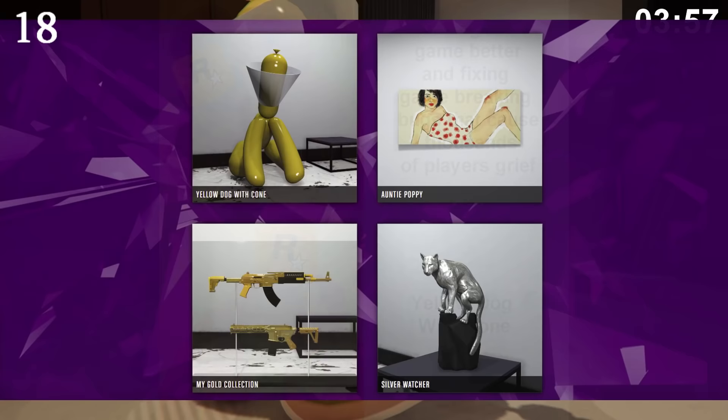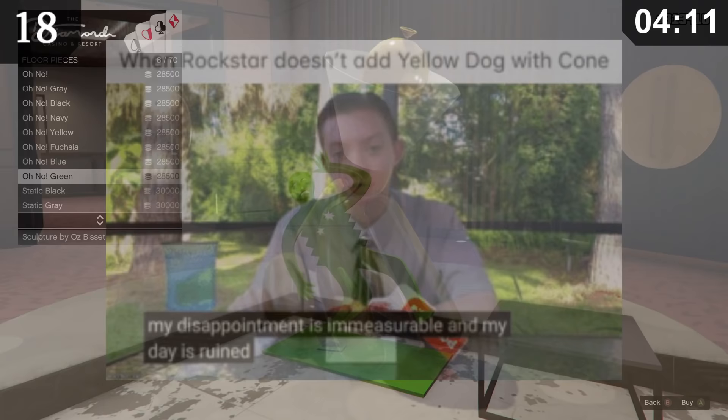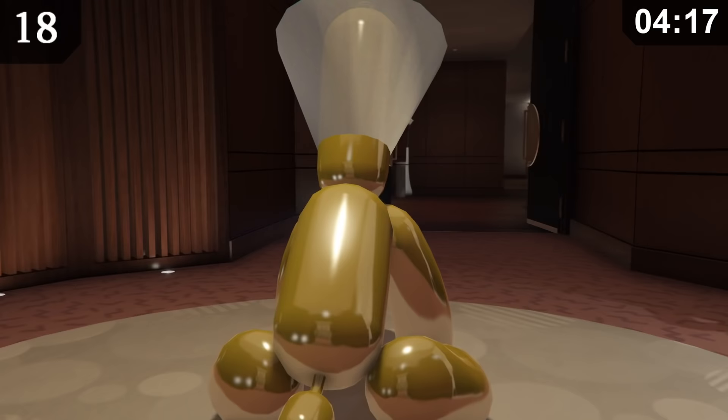It started with this teaser for the casino update, which shows four pieces of artwork, one of which was the Yellow Dog with Cone statue. When the update came out, for some reason, this statue was nowhere to be found. People were understandably upset, as this magnificent piece of art was not available. The Yellow Dog eventually came out a little while after the casino update dropped, and players could finally have this glorious mark in their apartments.